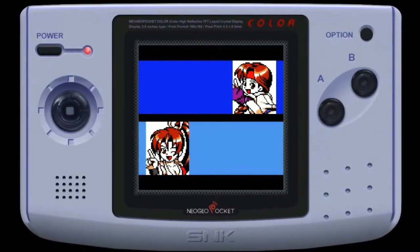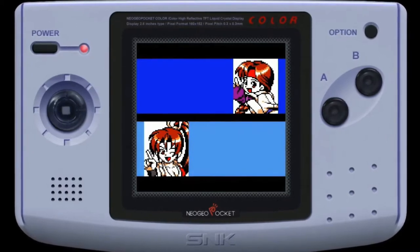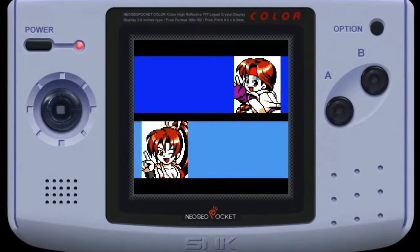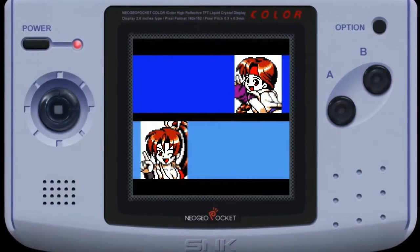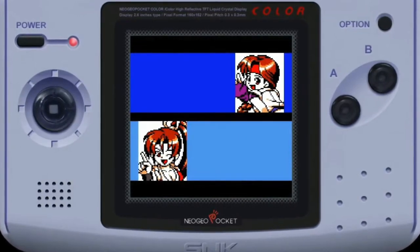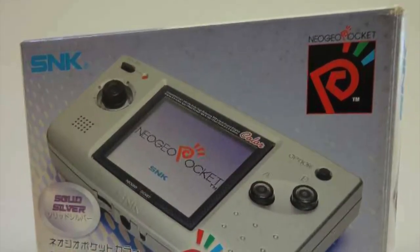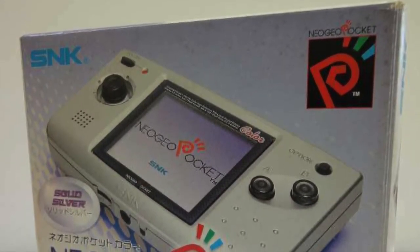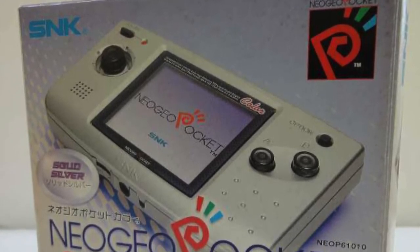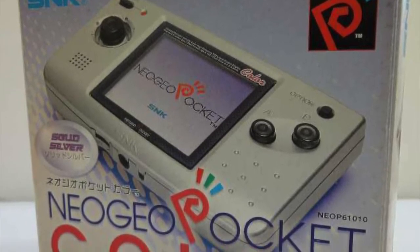For those of you who remember back in the late 90s, the Neo Geo Pocket Color actually came out in Japan in March of 1999 and August of 1999 in America. It originally retailed for about $69.99 US, or about $79 to $89.99 depending on which import shop you went to. The system itself was 16-bit, brought out by SNK to compete with the Game Boy Color, with a 6.144 MHz processor and a Z80 for sound.